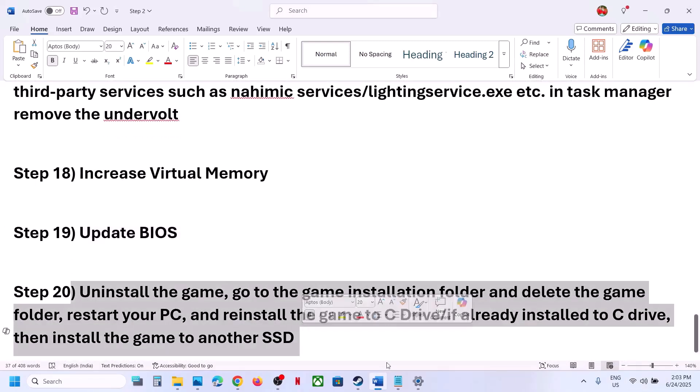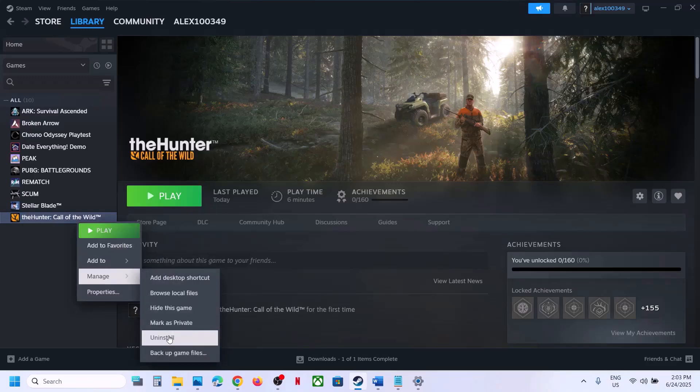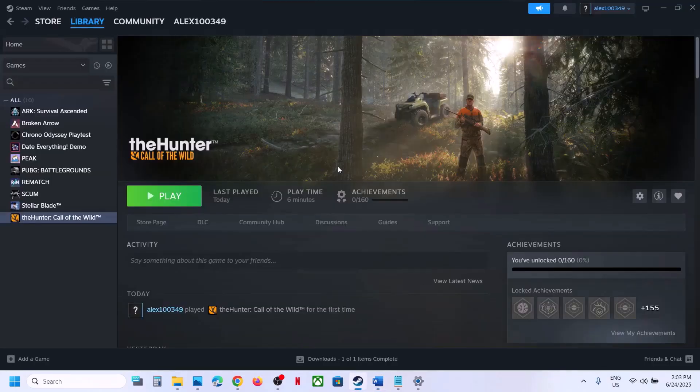The last step is to uninstall and reinstall the game to a different drive. Uninstall the game, delete the game folder from the installation directory, restart your computer, and reinstall. If the game was on a non-C drive, try installing to the C drive. If it was already on C drive, try installing to another SSD. One of the steps in this video should help you run the game successfully. Thank you for your time — please like and subscribe.